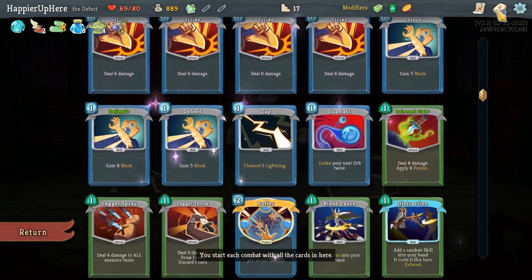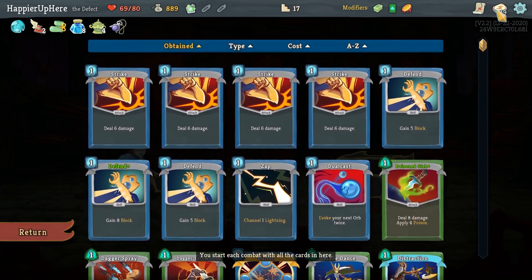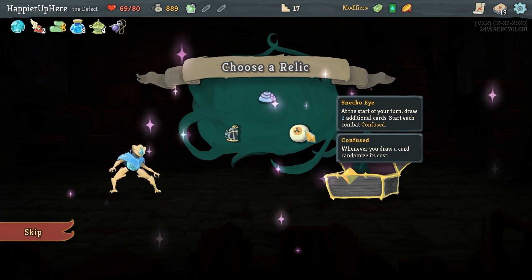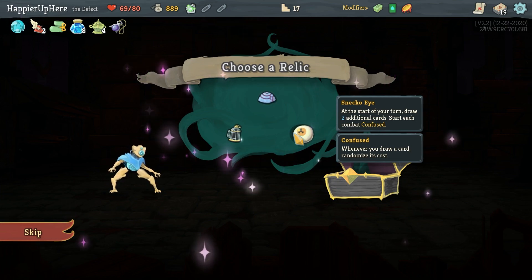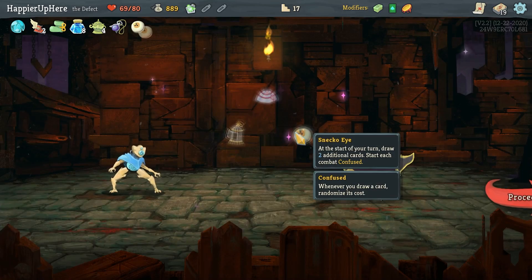Do I want Snecko Eye? I only have one high-cost card — the Buffer — and the rest are one-cost. Overall it won't help much, but I like it more than the other relics, and I'm thinking of high-cost cards like Meteor Strike I could get with the Defect. Let's take Snecko Eye: at the start of your turn draw two additional cards, start each combat confused. Definitely risky, but I think it's worth it.